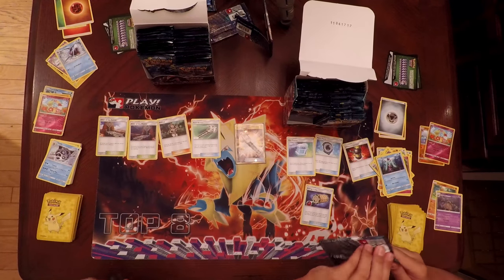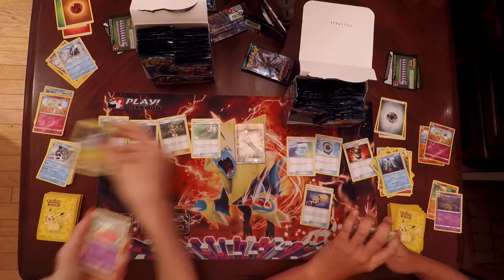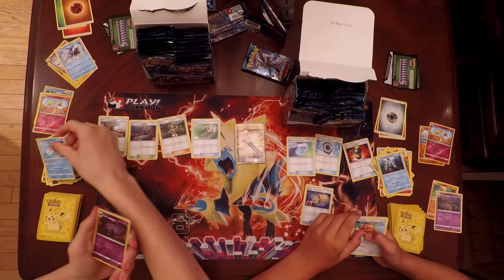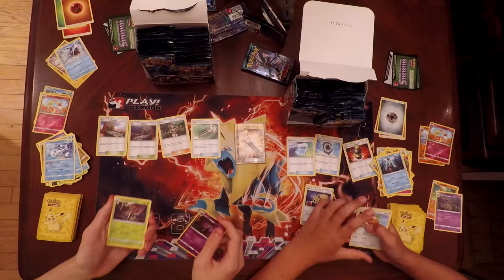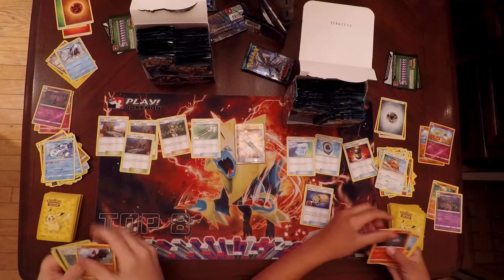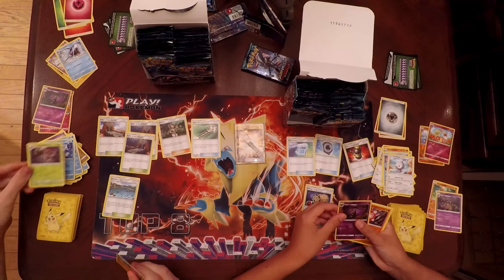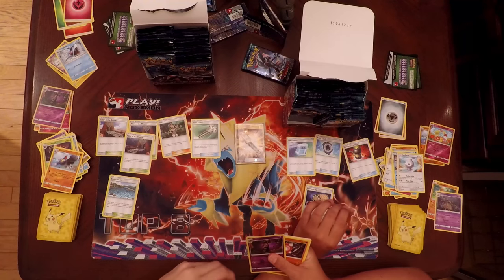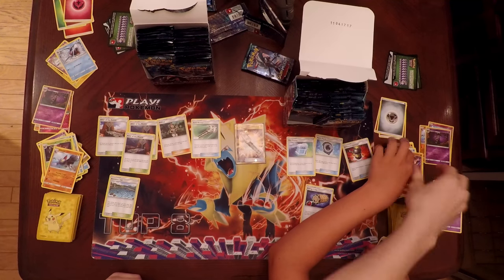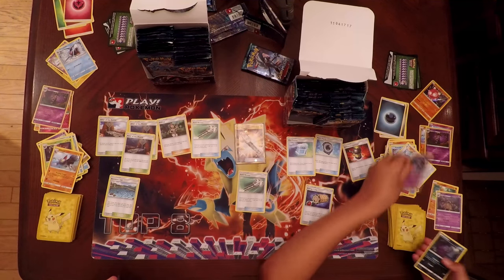Pack number four from the left side. I have a Goomy, Slowpoke, Mudbray, Delibird, Wishiwashi, Reverse Holo Gothitelle, and a Trevenant. Samantha has a Patrat, Litwick, Pancham, Snorunt, Castform, Gothitu, Gothitelle — the same as me. A Minior and a Minior Holo Rare. I got a Field Blower and Sableye as my Trainer cards.